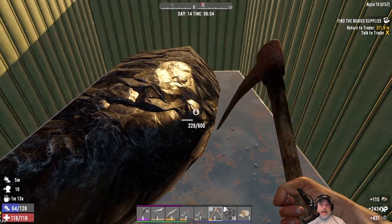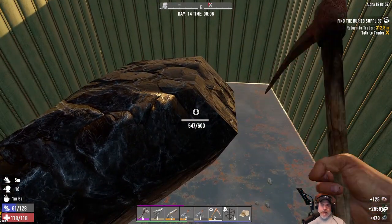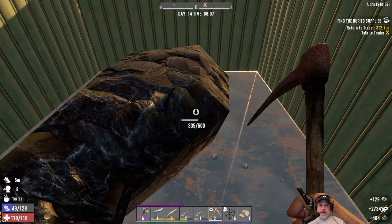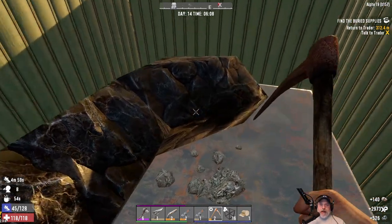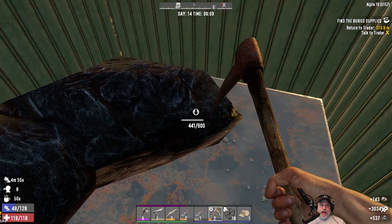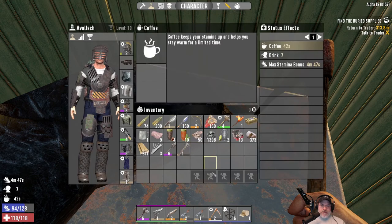Welcome back everybody to Seven Days to Die. I'm An Old Guy Gaming and we play this game on insane difficulty — all zombies set to nightmare speed on Alpha 19 experimental. It's day 14, so horde night is coming tonight. I'm excited to see how our base design is going to work. It just turned six in the morning. I spent the night doing one buried treasure quest, which we need to go turn in, wrenched some cars, went back to the base.